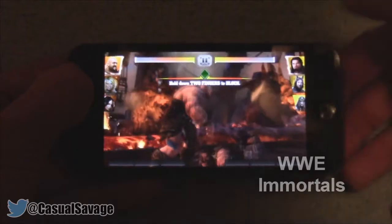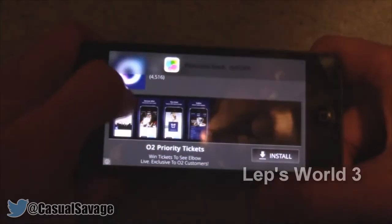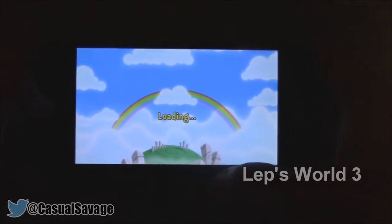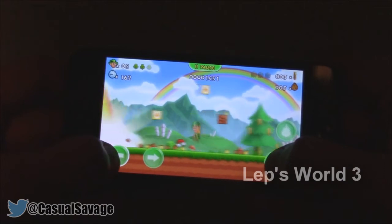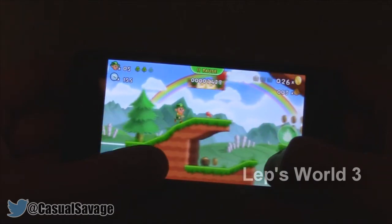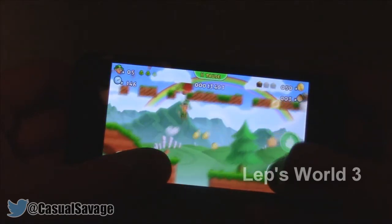You're going to have loads of fun playing this because obviously there's going to be loads of fighting. The final game I'll be showing you is called Lep's World 3, which is compared to Mario. We've got a multiplayer — you just need to log into Facebook to use it — and a single player. There are actually over 300 levels. We've got left and right arrows, a jump button, and one that shoots apples. Just like Mario, we keep progressing. This is the tutorial so you can get a better idea of the controls.